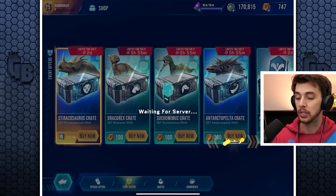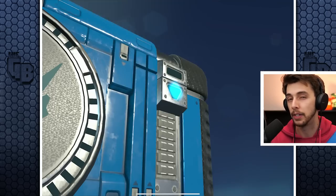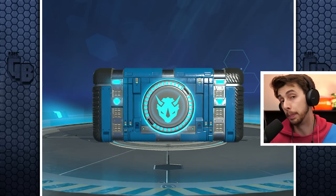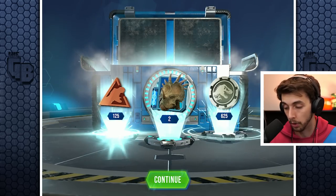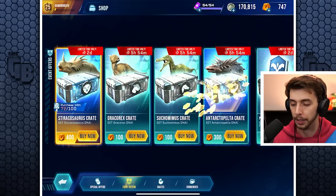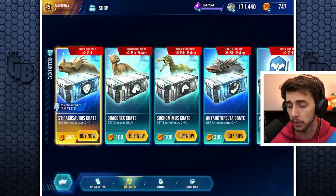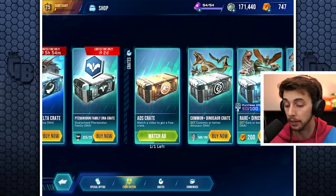This is one of the Styracosaurus events. Every time you open one of these crates you're guaranteed Styracosaurus DNA — it could be one or five, not exactly sure how it works. There's two. You also get a fair bit of coin. These are really hard crates to get — the keys you need for them are quite rare.